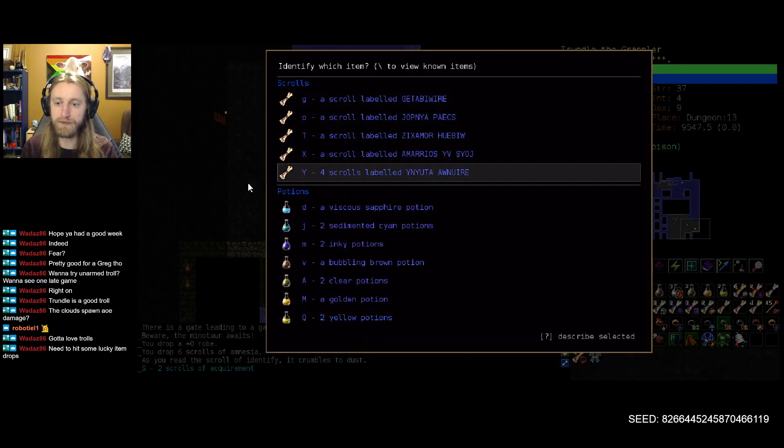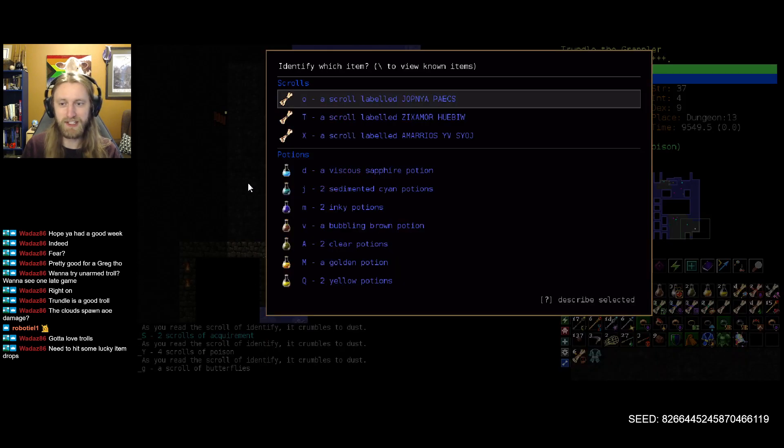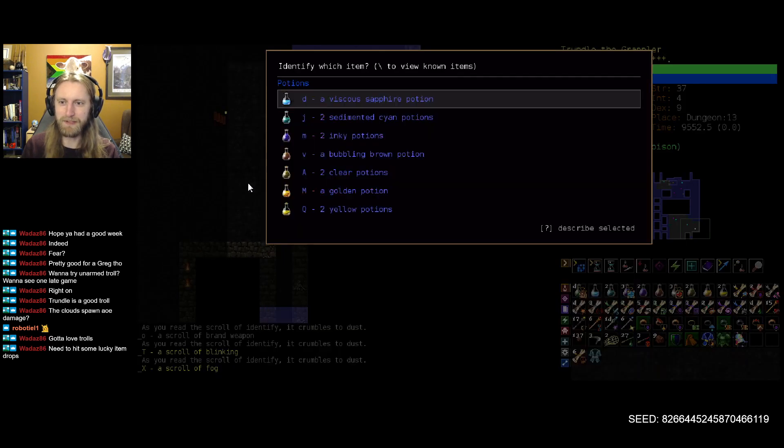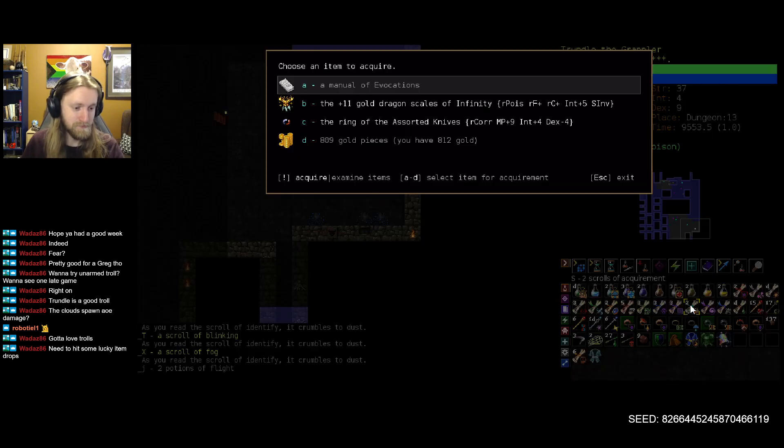I'll ID while we're out here. Two scrolls of acquirement. I mean, it was kind of forecasted a bit by the fact that we got so many rare scrolls early on, instead of the teleport that we desperately needed at the time. Let's see what you have available to us. Holy moly — just need some lucky item drops. Plus 11 gold dragon scales of infinity.